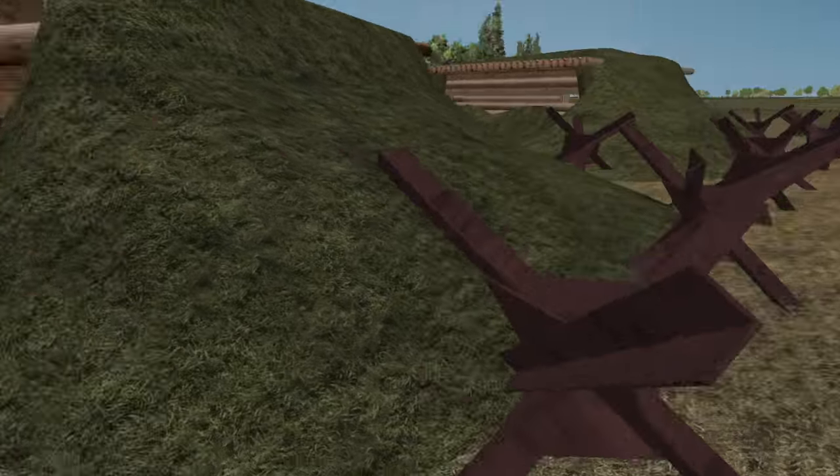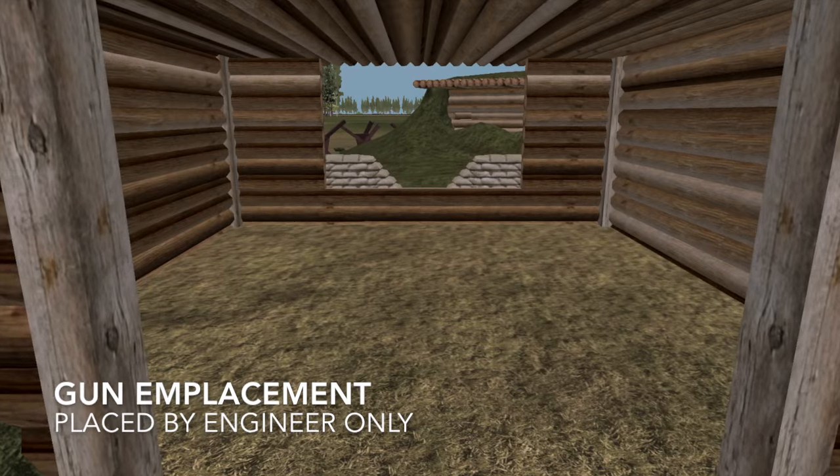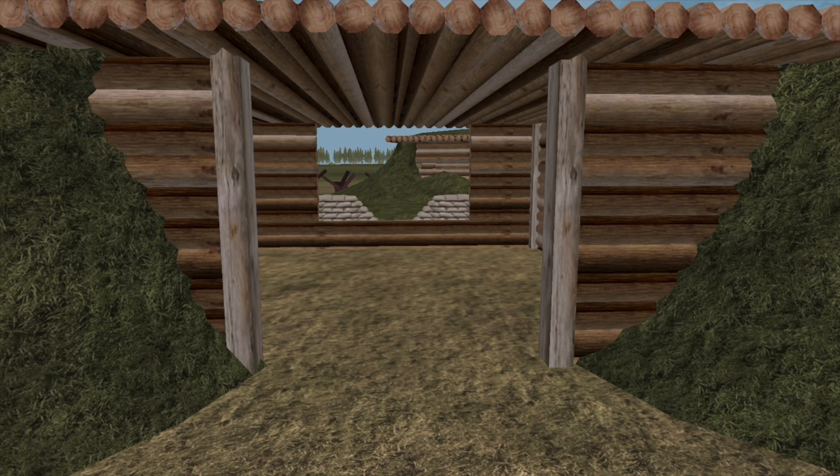This is the gun emplacement — you should be very familiar with this. The engineer class is the only class capable of building it, and you can see the sandbags and a little slit there for any guns that can fit inside, such as Pak 40s, two pounders, and similar weapons. An 88 is definitely not going to fit in here, nor anti-aircraft weapons.